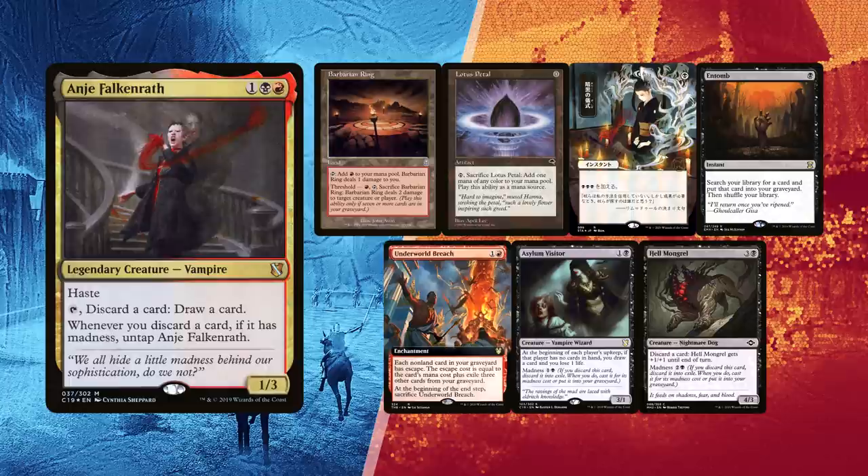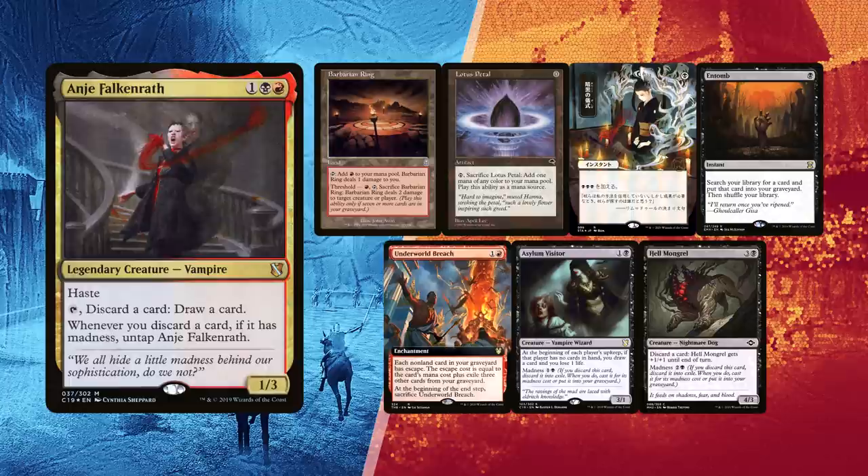Henrique mulliganed once and found a nice hand, able to cast Anya turn 1. Barbarian Ring is a single land but with a Lotus Petal and Dark Ritual for ramp. Entomb will help get Worldgorger Dragon to the yard, and Underworld Breach in case the game goes long. He still has 2 Madness cards to start filtering through his deck: Hell Mongrel and Asylum Visitor.